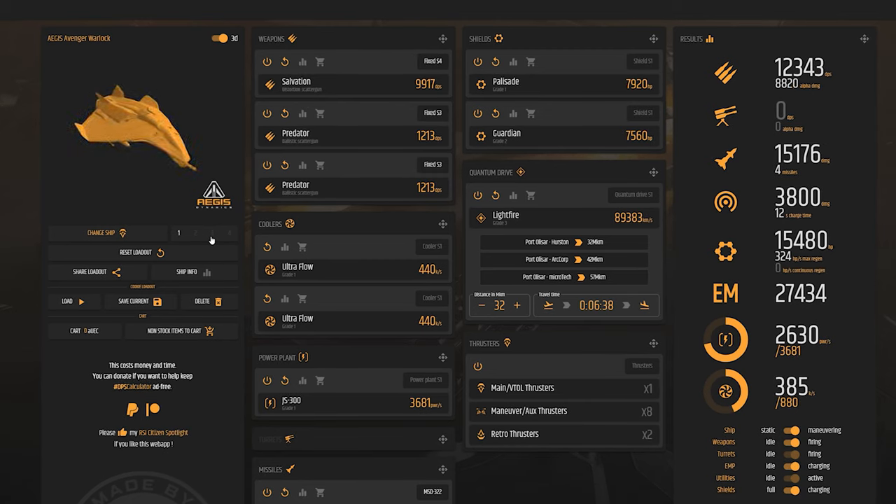Next we have my favorite of the builds: the Salvation Predator build of the Avenger Warlock. This is designed specifically for taking out Freelancers, slow Hornets, Sabers — anything bigger than a medium fighter you would want to go after with this build. It does require you to be very accurate with fixed weapons to maximize your damage as much as possible.